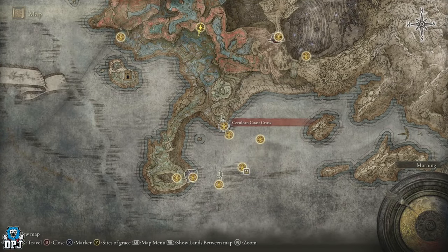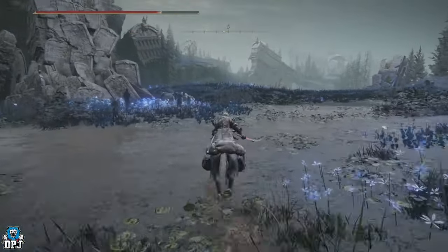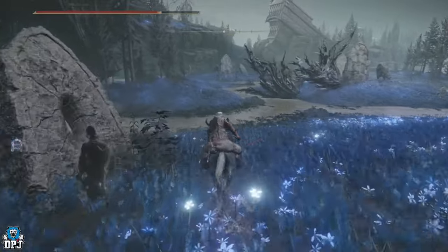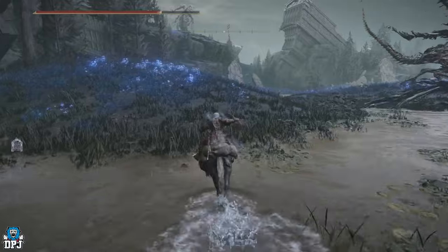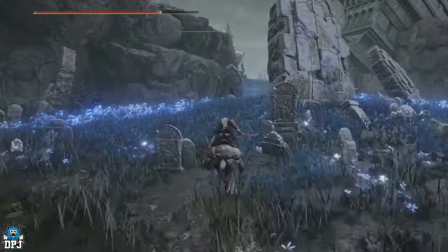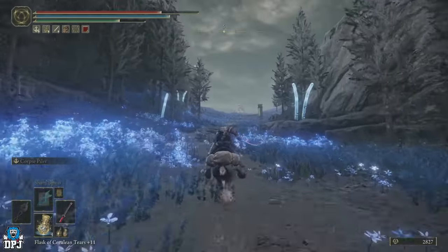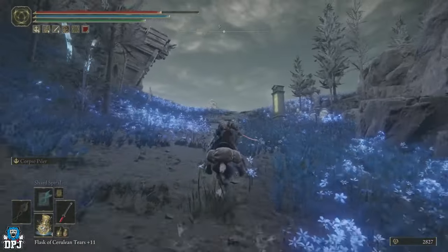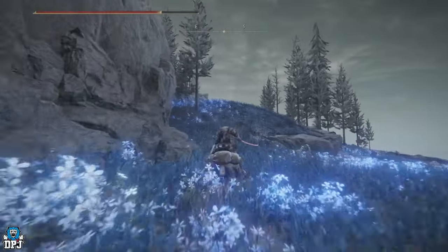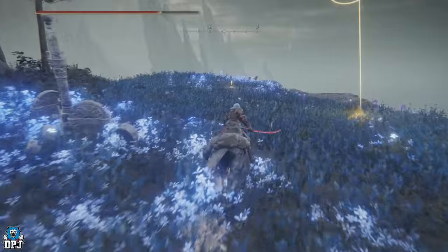Push on down to the Cerulean Coast Cross — that's literally straight ahead. There will be a dragon in the middle of your path which you want to run straight around. We don't want him breathing whatever he breathes on us. Head up the hill — there's another grace right on that bend by that rock ahead. The map is on your right-hand side if you haven't grabbed it. We are now at the Cerulean Coast Cross grace.